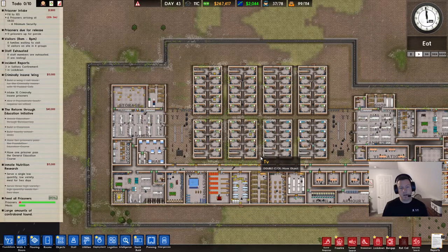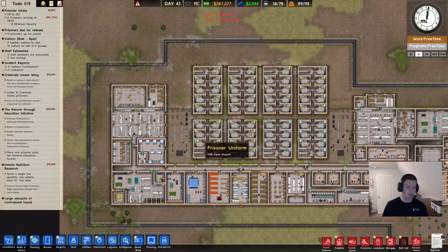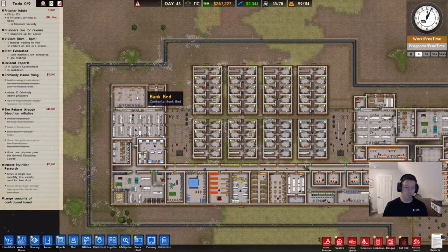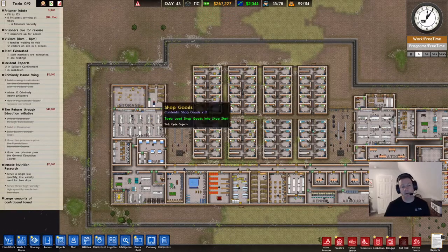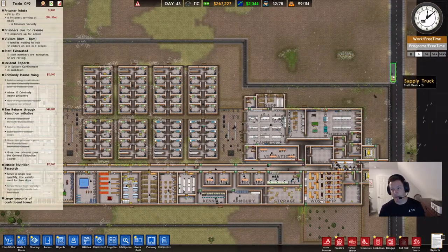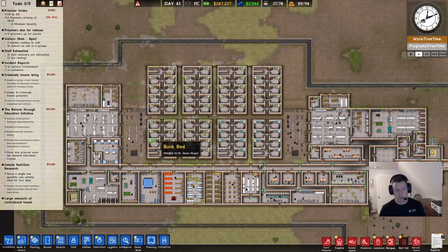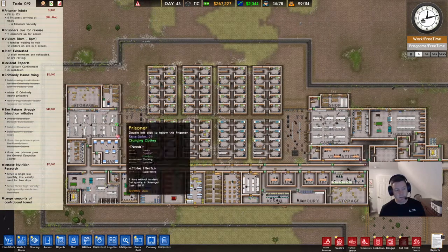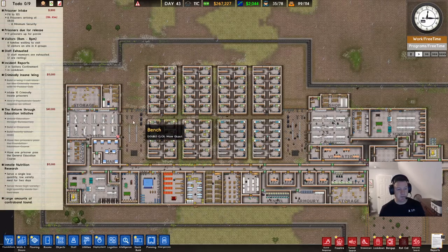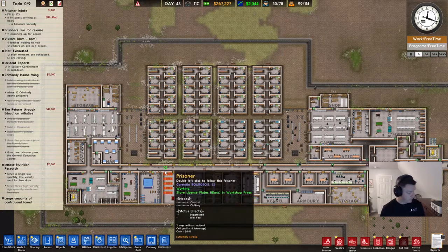For example, let's say you start building a bunch of rooms and then you realize you don't need XYZ and tell them to stop installing it. You've already ordered it, so there's a supply truck queued up to deliver it. They will send it to deliveries, your worker will get it and take it to storage. I like to keep storage on different ends of the complex so that if a worker is dismantling something way over here, they don't have to come all the way over to drop it off.